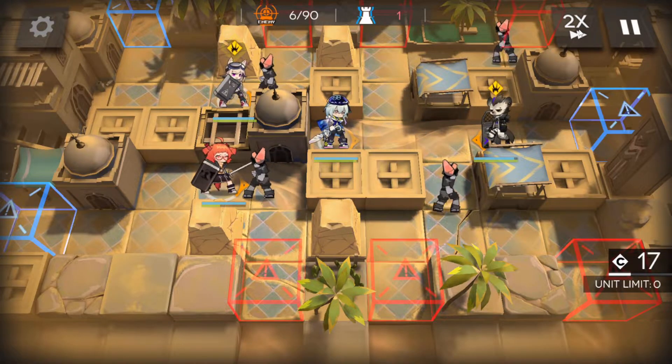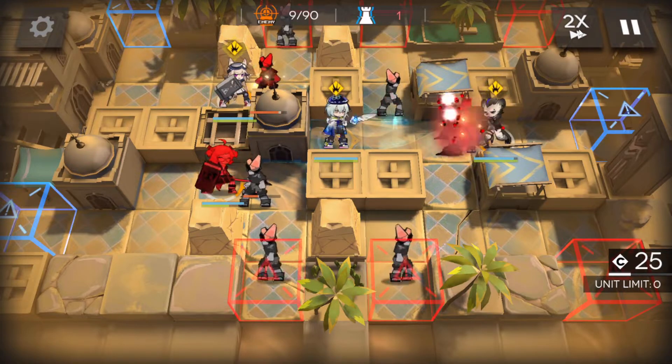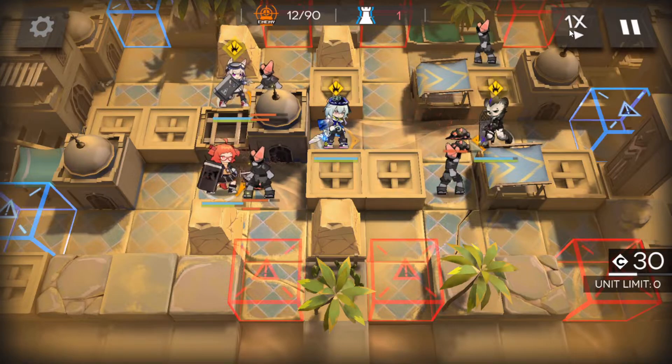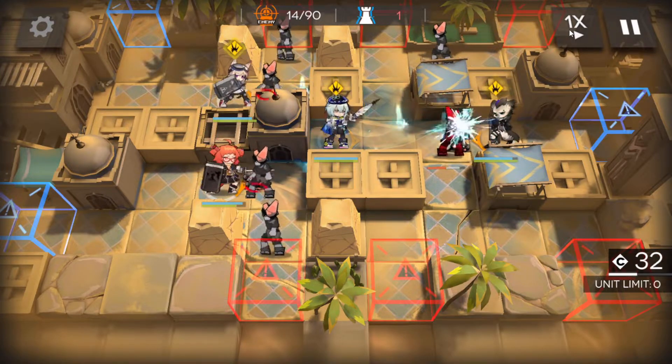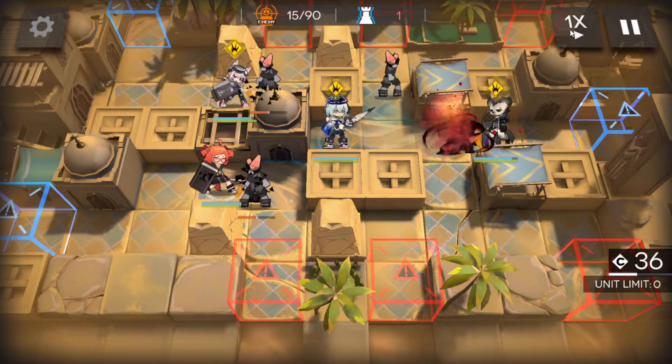Fast forward this and we're just gonna let this play out. Now everything is pretty much spaced out so that Mizuki can take them all. They're pretty much exactly spaced out just for Mizuki's auto attack speed.